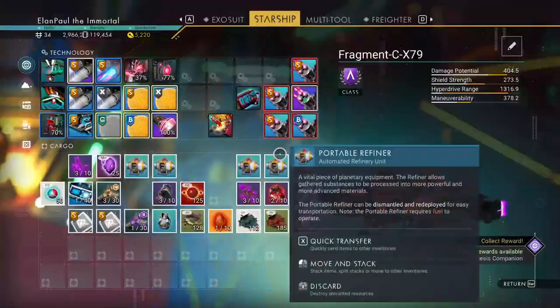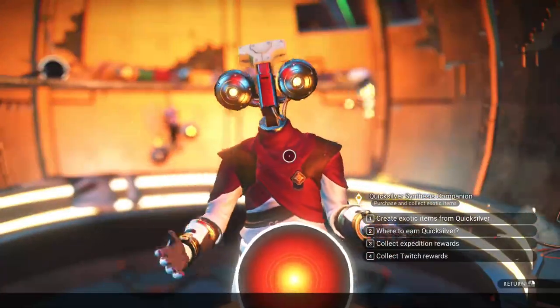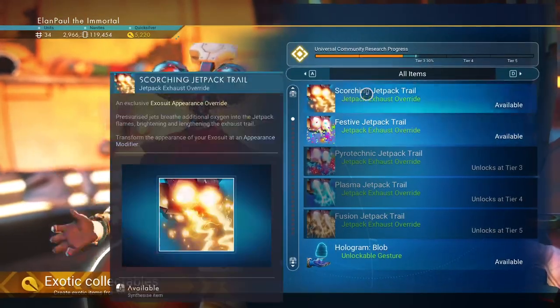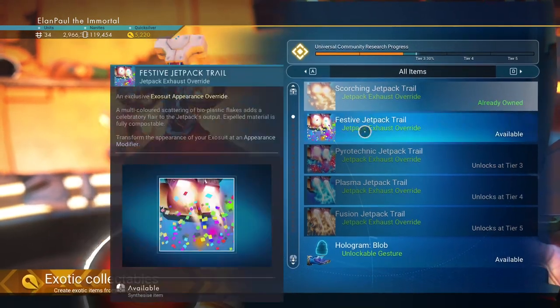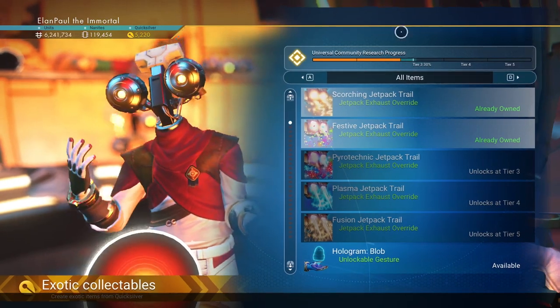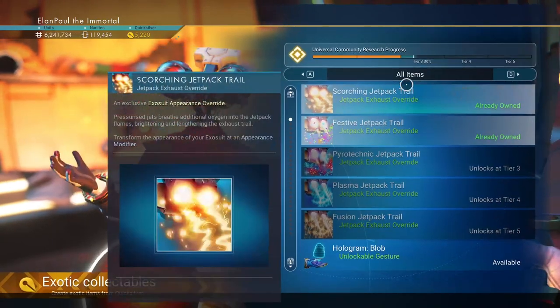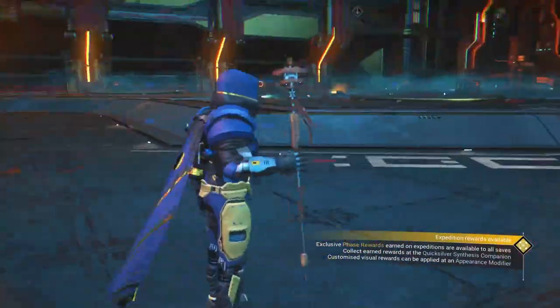Let's check the Quicksilver store real quick. We're going to go look at the exotic items from Quicksilver. You'll see they now have — I haven't gotten it from this character yet — the Scorching Jetpack, because Tier 1 has been done. And Tier 2 is now complete — you can now get the Festive Jetpack if you want. Tier 3 is 30% complete. When I ran this earlier it was only 27%, so it's climbing rather quickly — everybody seems to be doing the mission. These others ought to open up over a quick amount of time.